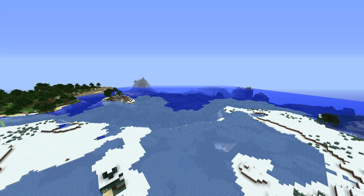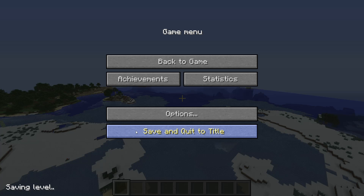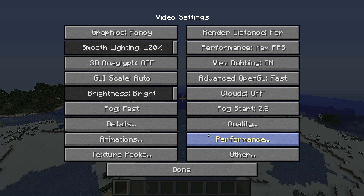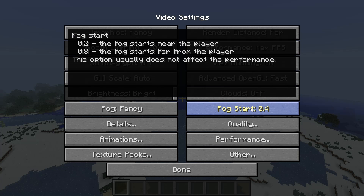It should be noted that OptiFine can actually reduce your frames if you use certain options, but it can make the game look absolutely amazing. It adds a whole heap of new graphic settings such as turning clouds on and off — I prefer off because I just don't really like the look of them. You can also change the fog distance, bringing it closer even when your render distance is far away, to give a more atmospheric feel.